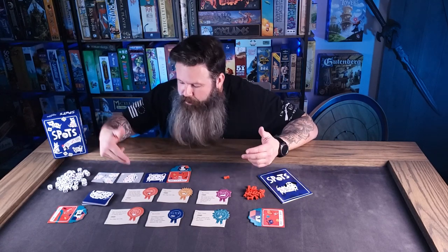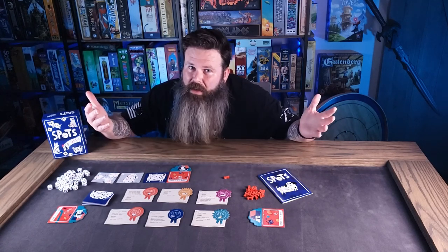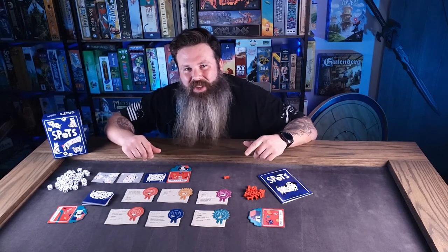In short: do a trick, roll dice, put them on your dog cards, complete your dog cards, and be the first one to get 6 completed. That is Spots in a nutshell.